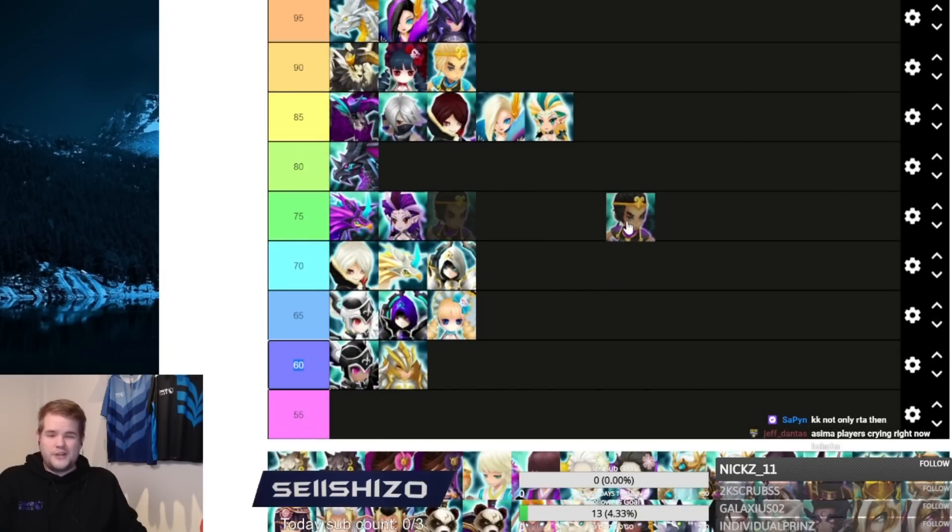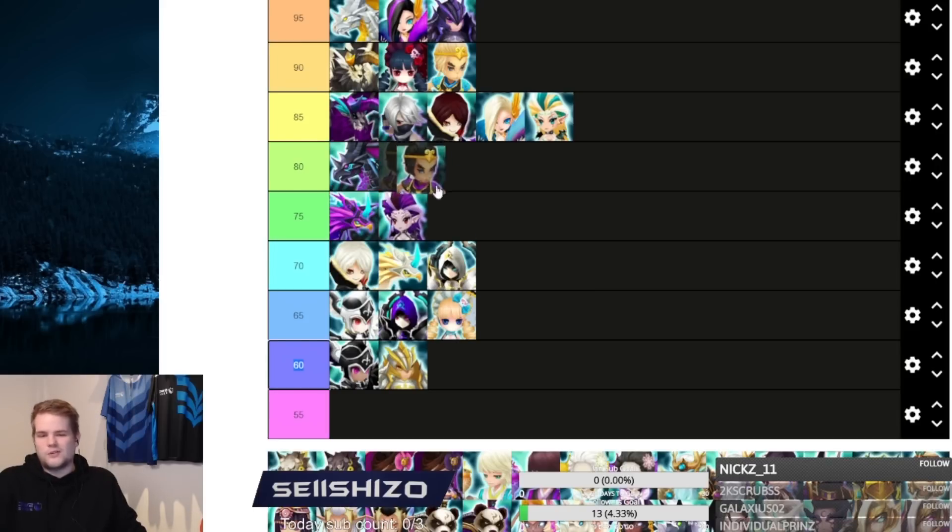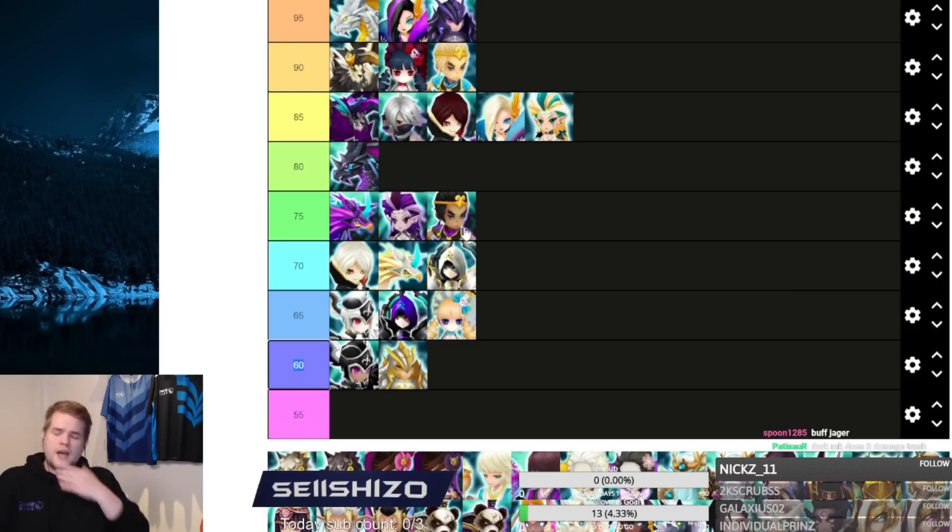Dark Monkey — you can only really use him in RTA properly. He has some siege defense potential after being buffed three or four times but I still don't see it making much of an impact. The issue is his whole kit is inconsistent: his S3 scales from HP, his S2 and S1 scale from attack, and he only has 600 base attack. He's just a stunning machine on high base speed. I'll put that at 75.